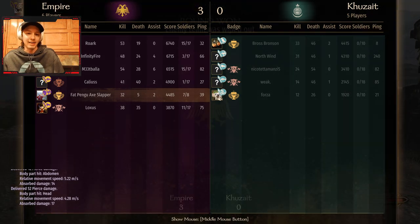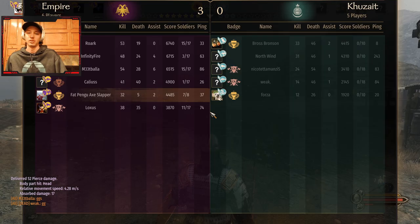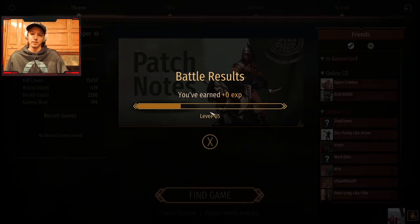32 and 5 with only 5 deaths across 3 rounds — insane kill-to-death ratio. Never going to get top of lobby but really good supporting. I really love the heavy horse and shield combo to just batter them down and let the infantry get the kill. That's about it for this episode — see you guys next time.